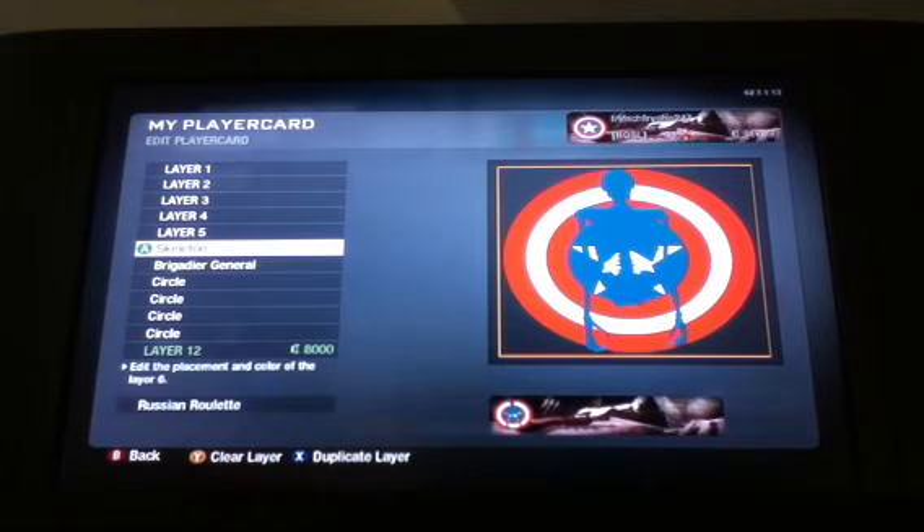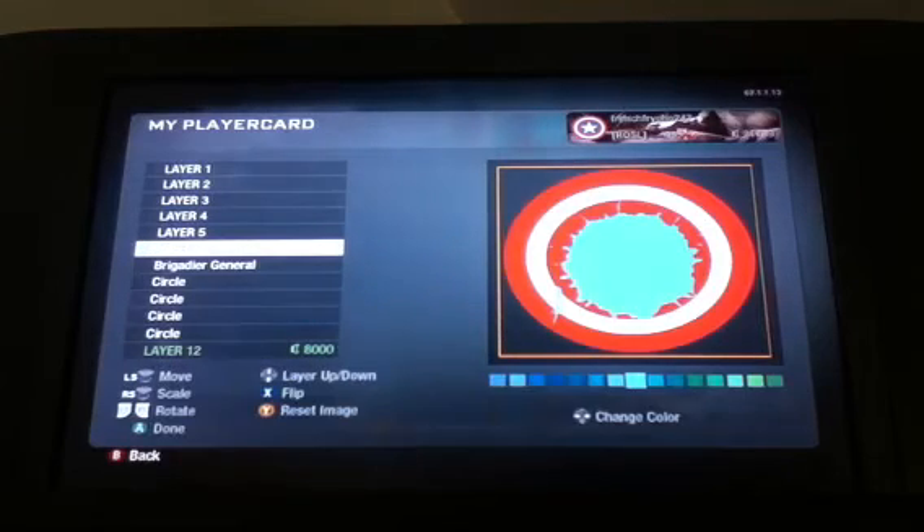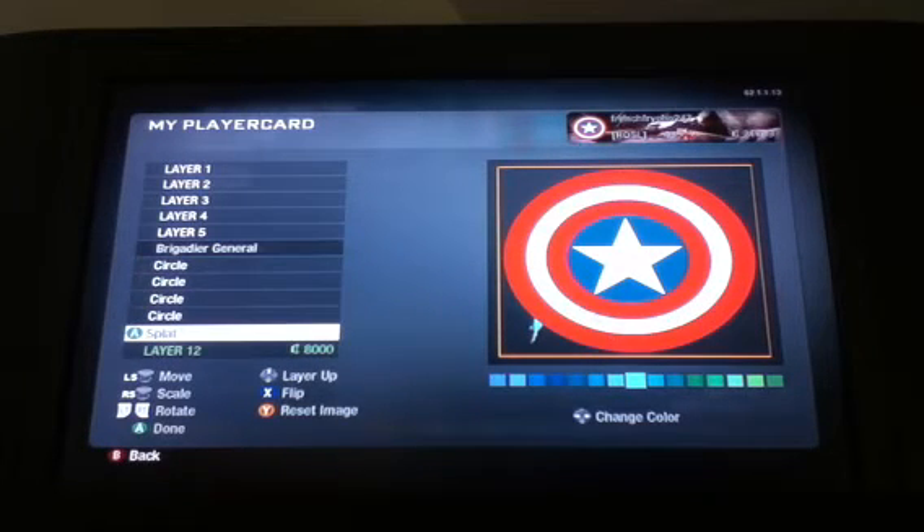For the background of your emblem, it needs to be from page 15 — the protocol background. Actually, the Russian Roulette one also fits the emblem really well; that one's on page 25. I'd recommend either of those backgrounds.